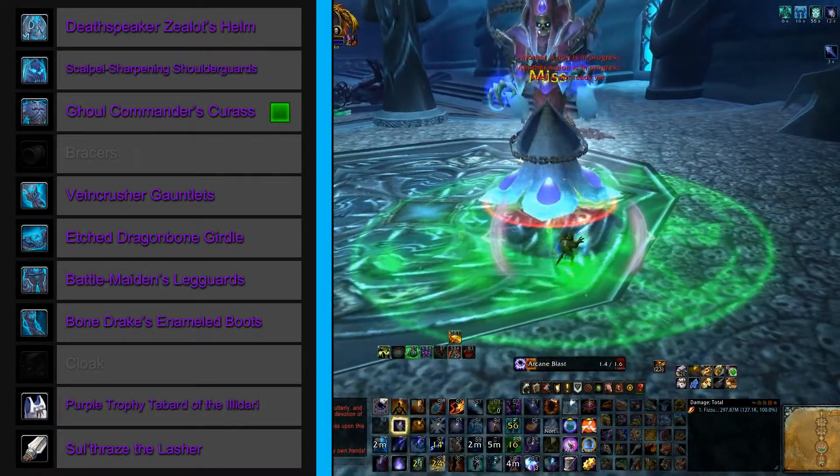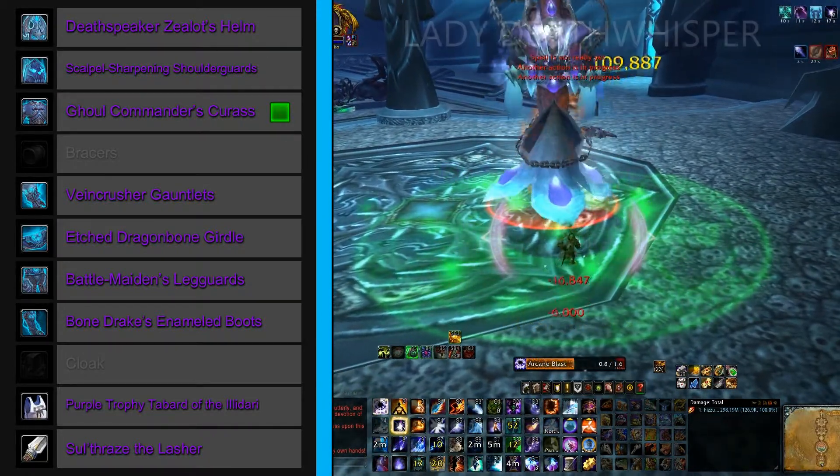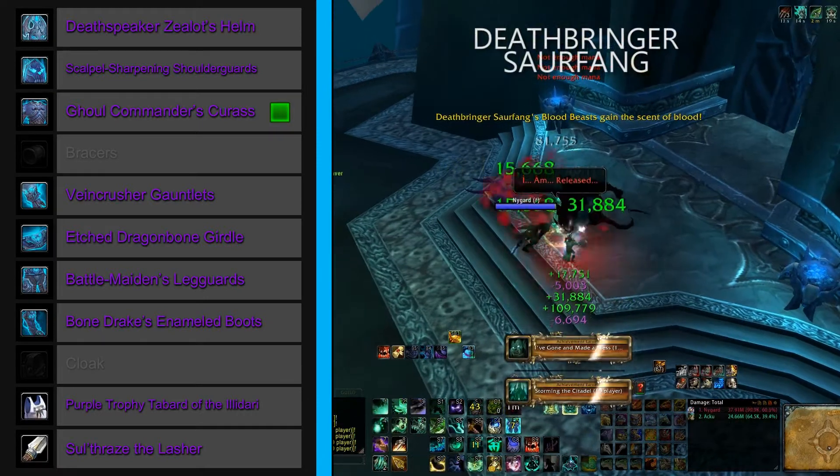And for our chest, we have Ghoul Commander's Cuirass. The model also has two ways of dropping, the first being Lady Deathwhisper, and the second off Deathbringer Saurfang.